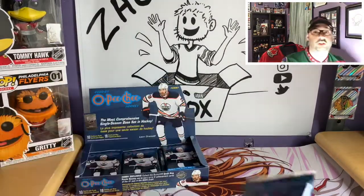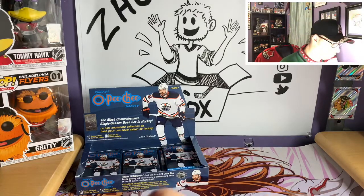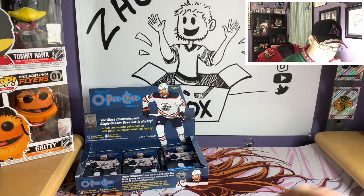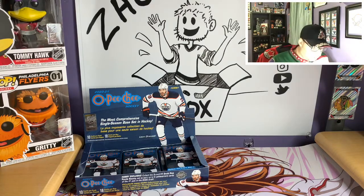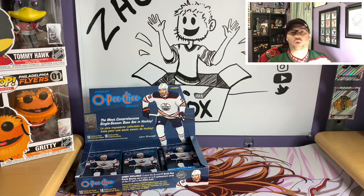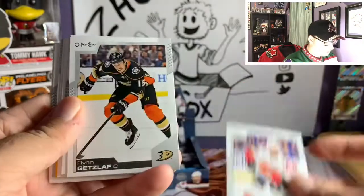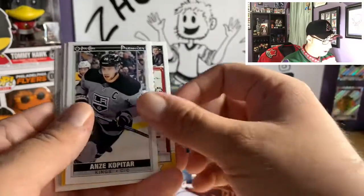Chicago Blackhawks jerseys are my favorite, but the Buffalo 15th anniversary jerseys are definitely my second favorite. The texturing on the Buffalo mane is just beautiful — I love the gold and white, it looks really clean. Pack eight: Eric Gustafsson, Ryan Getzlaf, Andrew Mangiapane, Philipp Grubauer, Tall Boy Anze Kopitar, and Matt Murray retro.